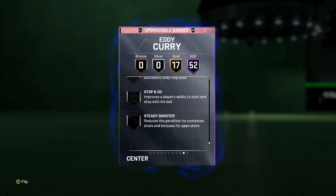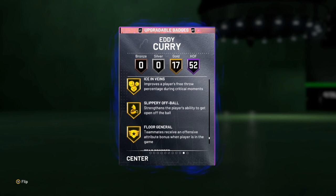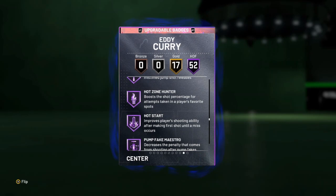Badges to add to this card: maybe stop and go, blinders if you're on next gen — that's literally about it. This card comes more complete than pretty much any center we've seen — probably the most complete non-invincible center that we've seen all year. He comes with all the playmaking badges, defensive badges — he comes with everything.